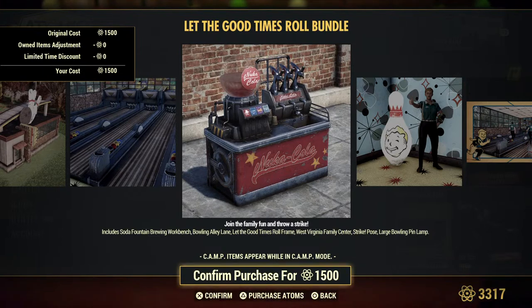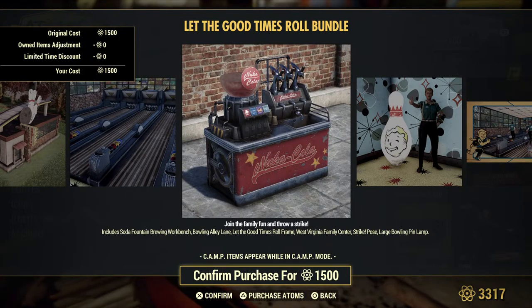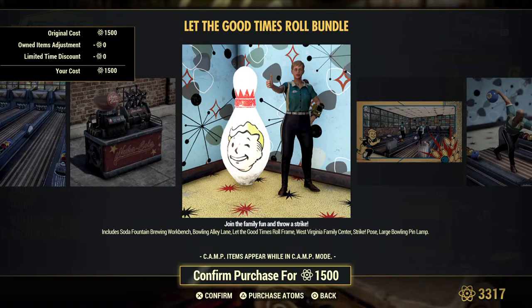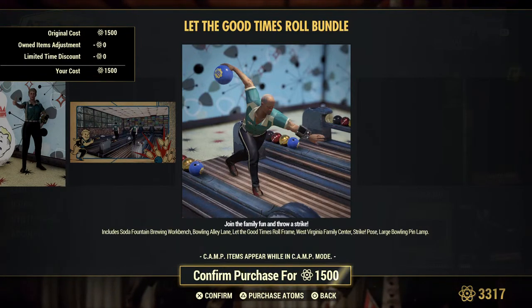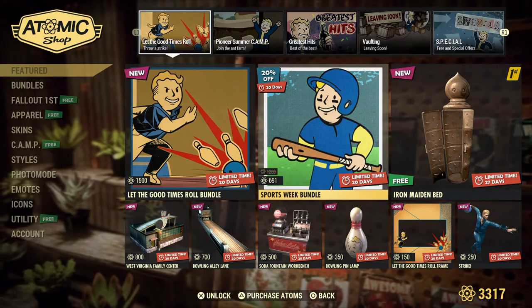This other really cool-looking item is going to look gorgeous in your West Virginia Family Center, or the Bowling Alley Complex as I like to call it. This is a soda fountain brewing workbench — I am excited! Is it just the brewing station or can you brew sodas? We will see. We'll be doing a separate video just for this one so you'll know exactly. Here is a large bowling pin lamp and also the frame. And a strike pose is here so you can actually get on the bowling and strike pose. I am hoping the bowling lanes actually have animation where you can play a game — hoping for 30 seconds or more.